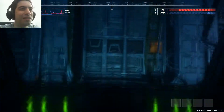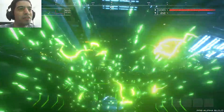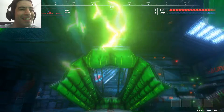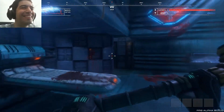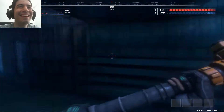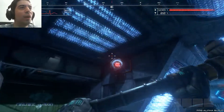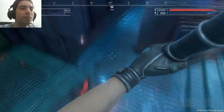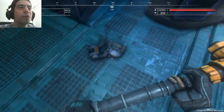Oh cool, I can lie down here. I think this is a healing station, isn't it? Yes, it is! Oh man, that's so awesome! This is so great! It looks so good! No, no, don't do that. Boom! Nice! Do you have anything for me? You don't. Cheap.